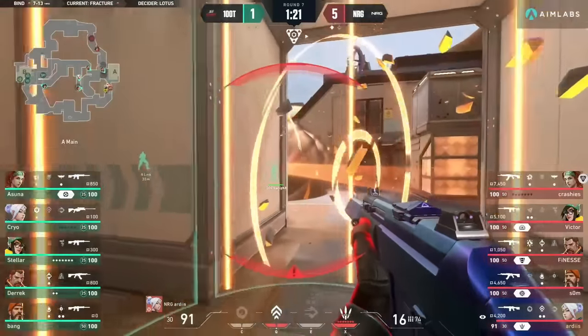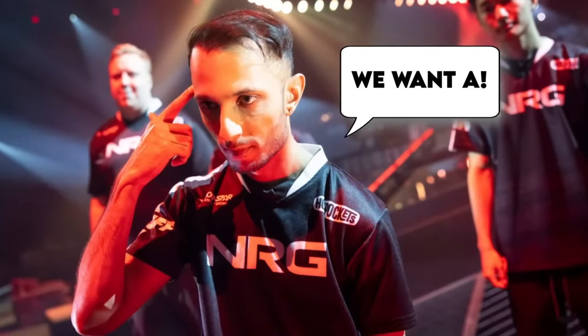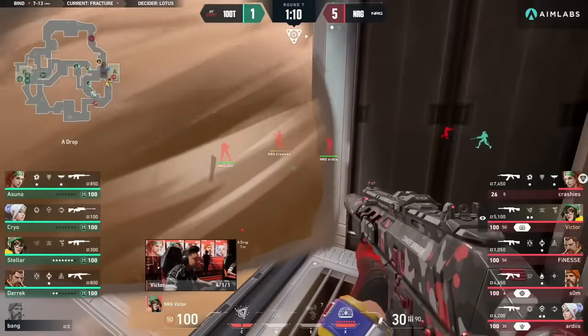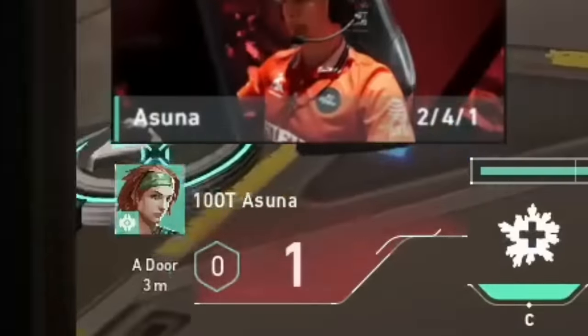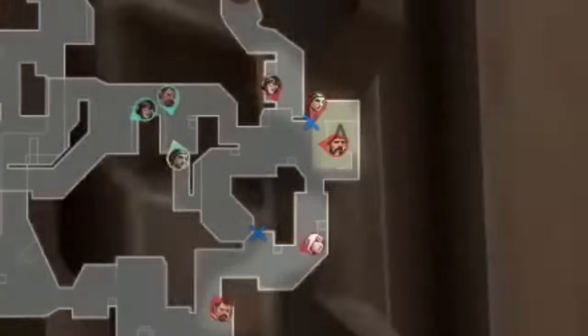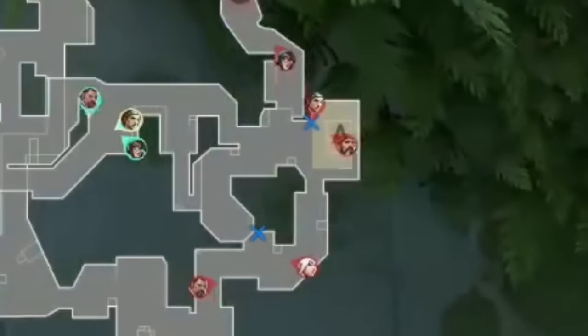NRG lay down their smokes, but 100 Thieves stall them with an Aftershock and Brimholt. Artist gets banged through the smoke and they rip their own Rolling Thunder. Cryo tries to take back A main, but FNS sprays him down. Asuna goes for the trade but also gets wall banged for literally 149 HP. With all these powerful crossfires set up by NRG, 100 Thieves understand they don't have a chance to win this round anymore and are just better off saving. These executes happen within the first 20 seconds of the round — this is a fast-paced game.